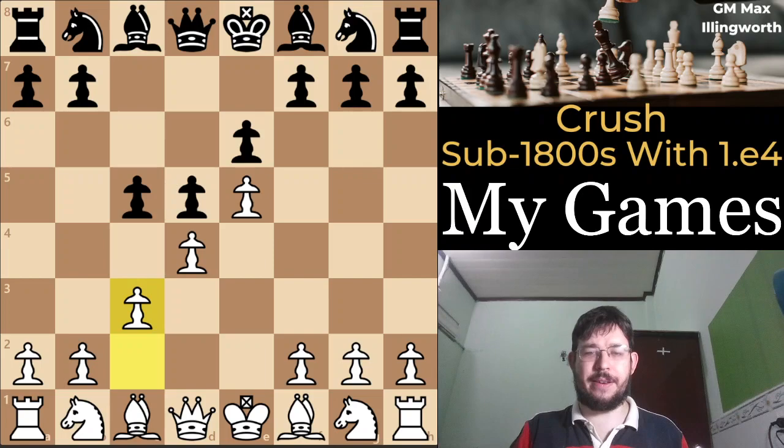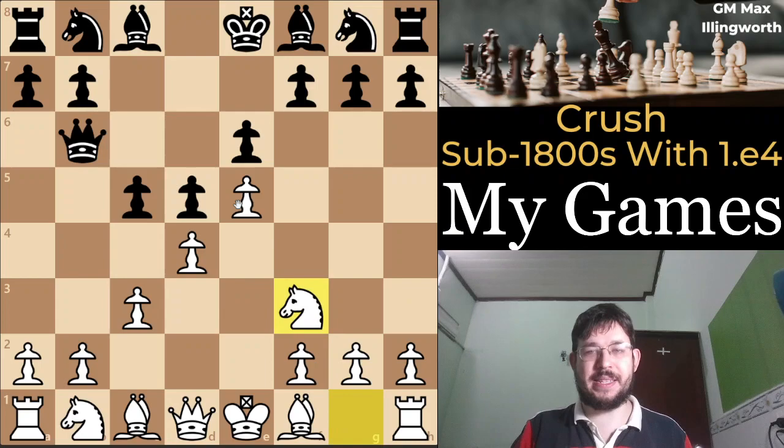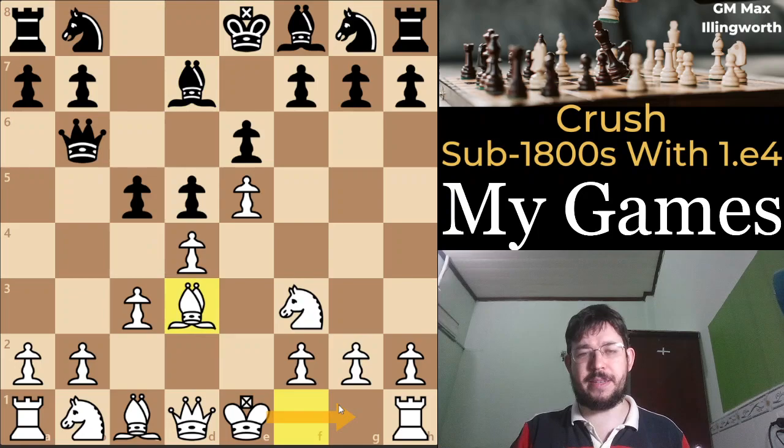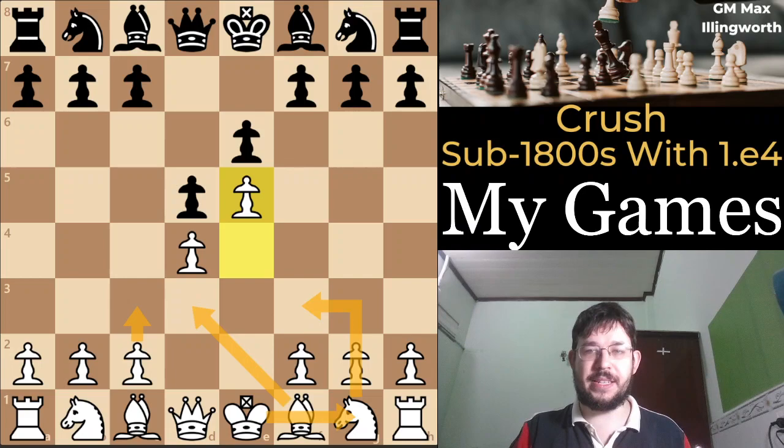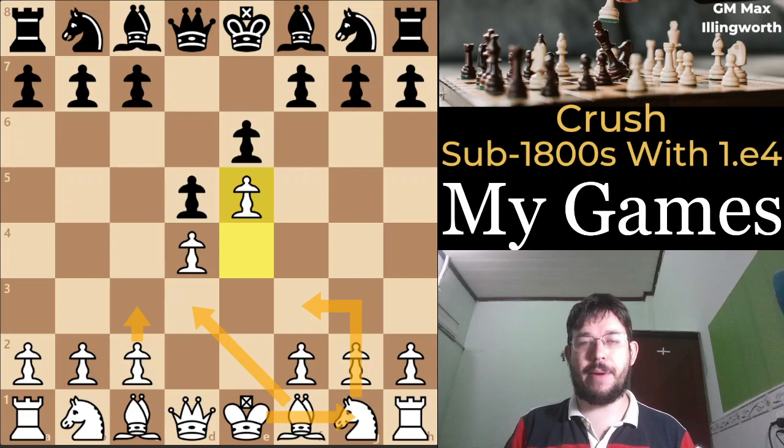So that's pretty much the key ideas for this advanced French check. It's a pretty easy line to understand and there's not a huge amount of theory. I do cover the theory in my course. The one other system they can play is queen b6 and bishop d7, but I've only faced that in one game and bishop d3 still works pretty well for white. Really not too much to be concerned about. And if they don't play c5, you just have a very nice advantage with normal developing moves. It's kind of the reason why I recommended this — it's a line that's very systematic and very easy for white to play.